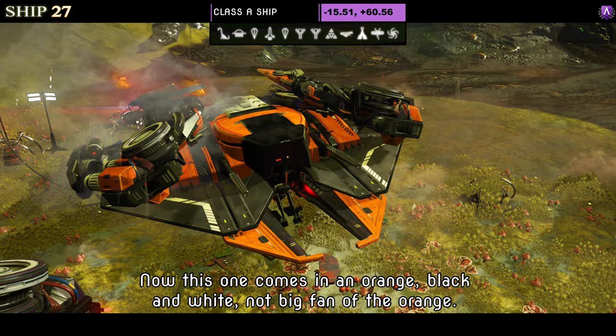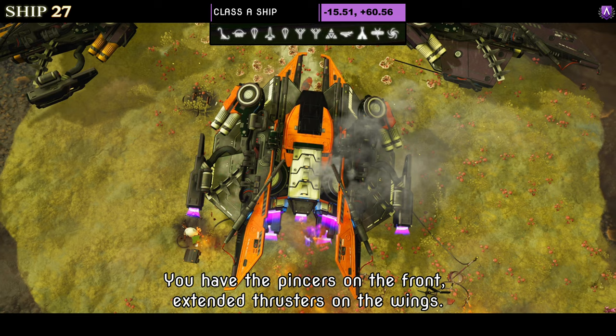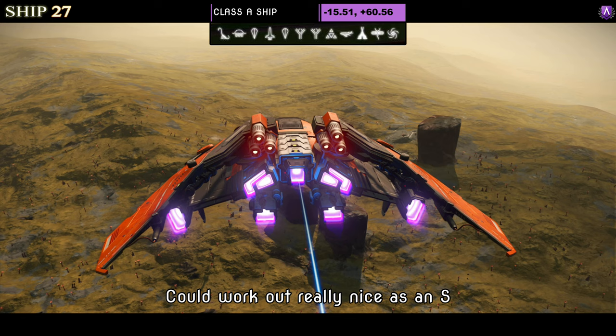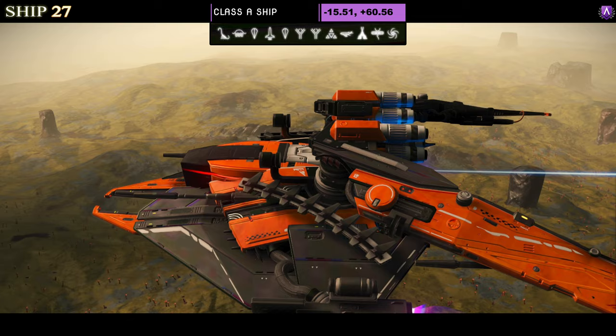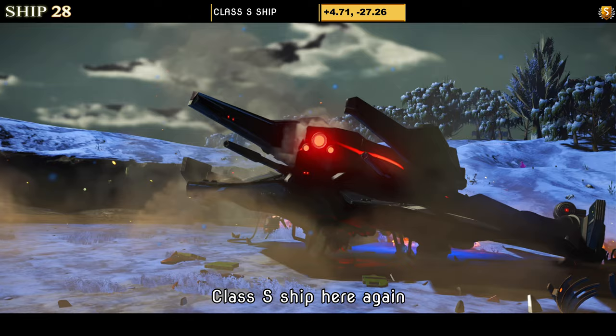Number twenty-seven is another Class A in orange, black and white. Not a big fan of orange but this does look nice — full-size dragon wings, extended thrusters on the back, pincers on the front, and extended thrusters on the wings. Supercharged slots show two on the left and one on the right in A class — could work out really nicely as an S. In the air it does look nice and for an orange ship that's a rare thing for me to say.